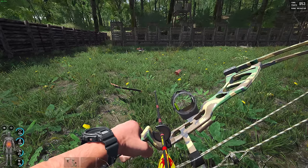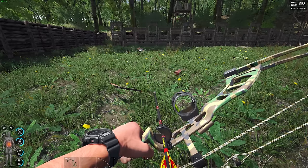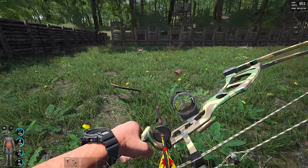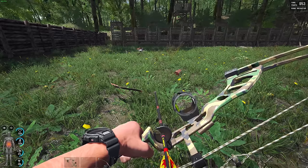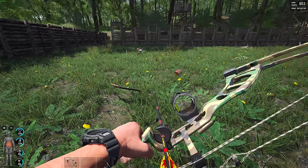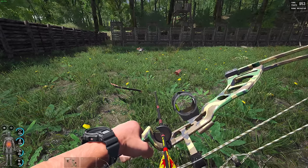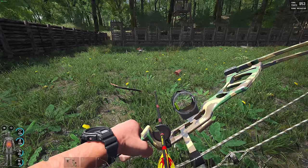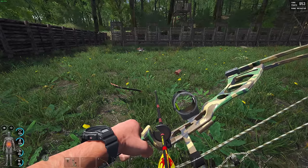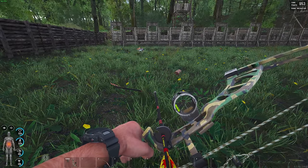For crossbow enthusiasts: the Blackhawk crossbow with the best bolt does similar damage to the compound bow at close range, but gives more control and distance. For a crossbow silent killer build, start with 5 strength and advanced rifles. The rifle skill influences crossbow reload speed just like strength does. At 8 strength you can reload a crossbow very fast.